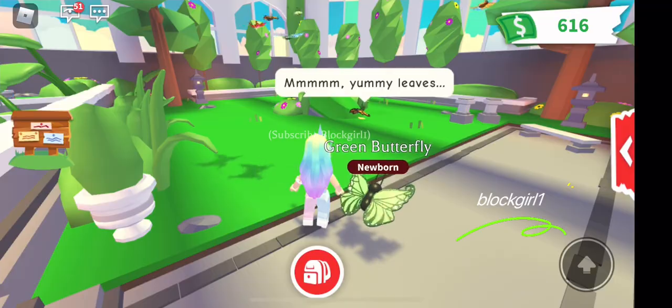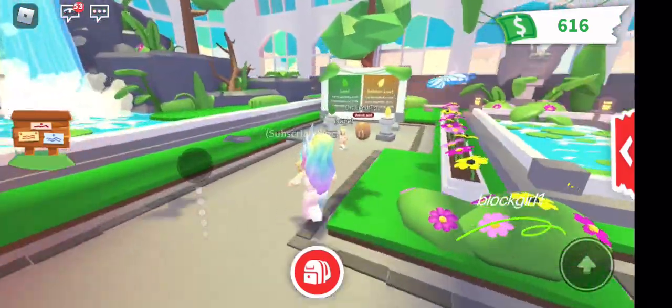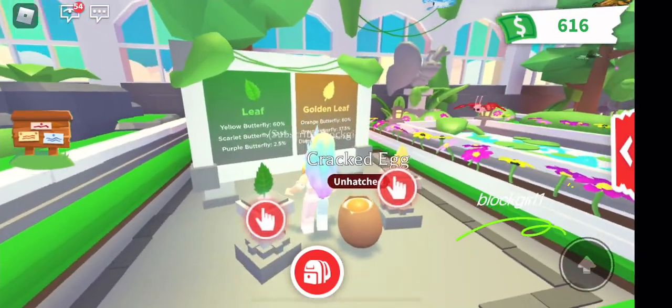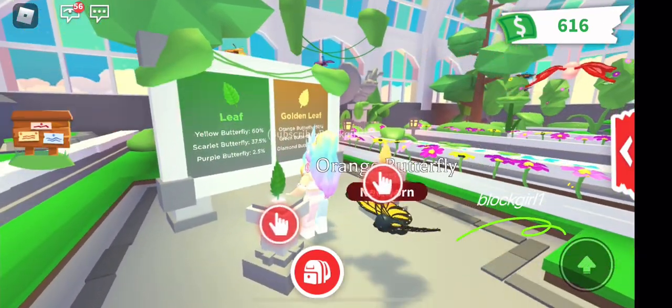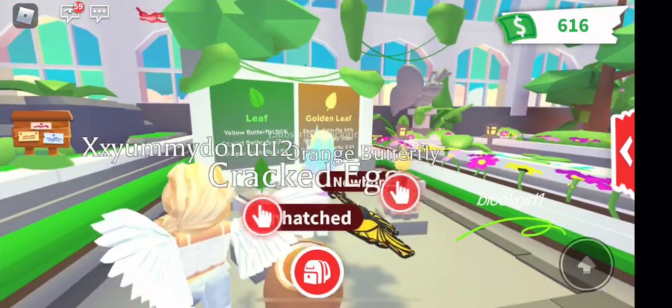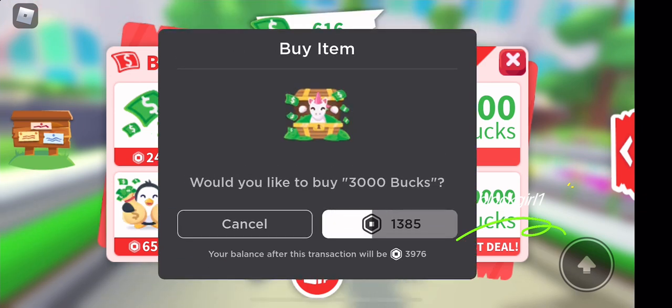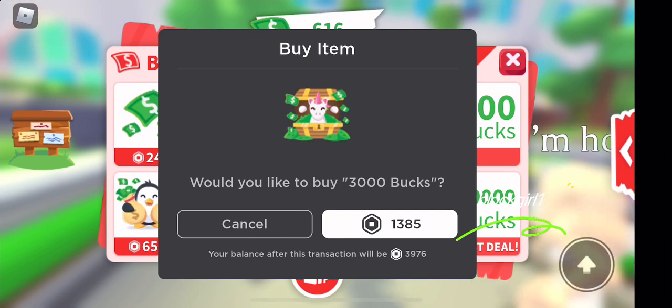Looks like we've got another orange butterfly. Okay, so this time let's get some Adopt Me coins and try the green leaf.